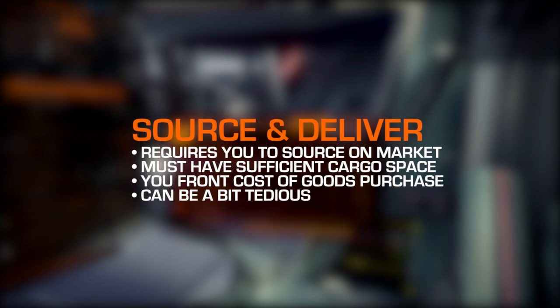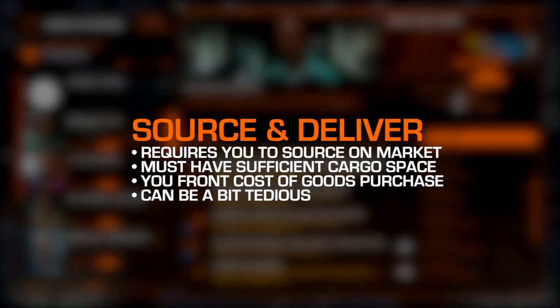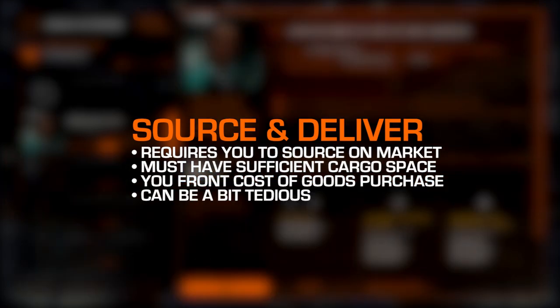Out of the three, the mission that trips up players the most is the source-and-deliver job. In this mission type, you'll need to find a station that is selling a particular commodity, fly there to buy the required amount, and then transport it to the mission destination. Not only do you need to have the required cargo space in your ship, but you'll also need to front the credits to purchase the cargo. Finding the best price for an item may often be more effort than the reward is worth, such as having to fly over 500 light years from the location.